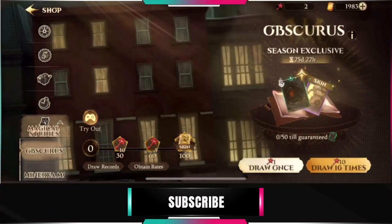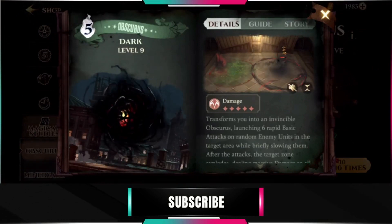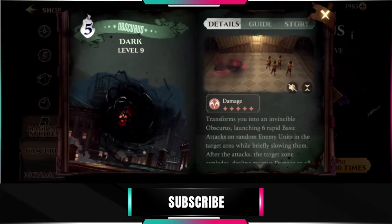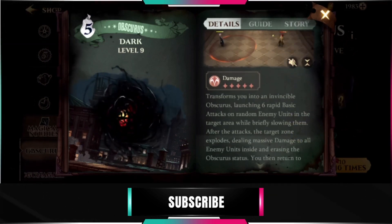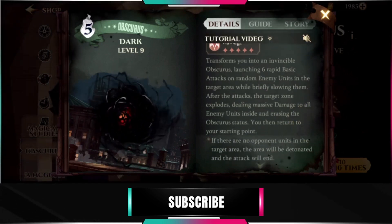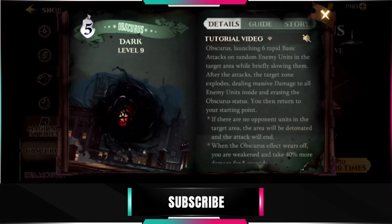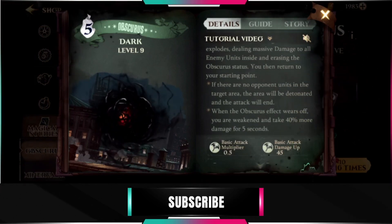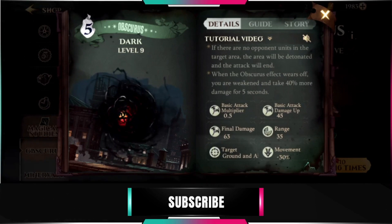Let's check out the description of this card. Obscurus transforms you into an invincible Obscurus, launching six rapid basic attacks on random enemy units in the target area while briefly slowing them down. After the attacks, the target zone explodes dealing massive damage to all enemy units, erasing the Obscurus status. You then return to your starting point. If there are no opponent units in the target area, the area will be detonated and the attack will end.